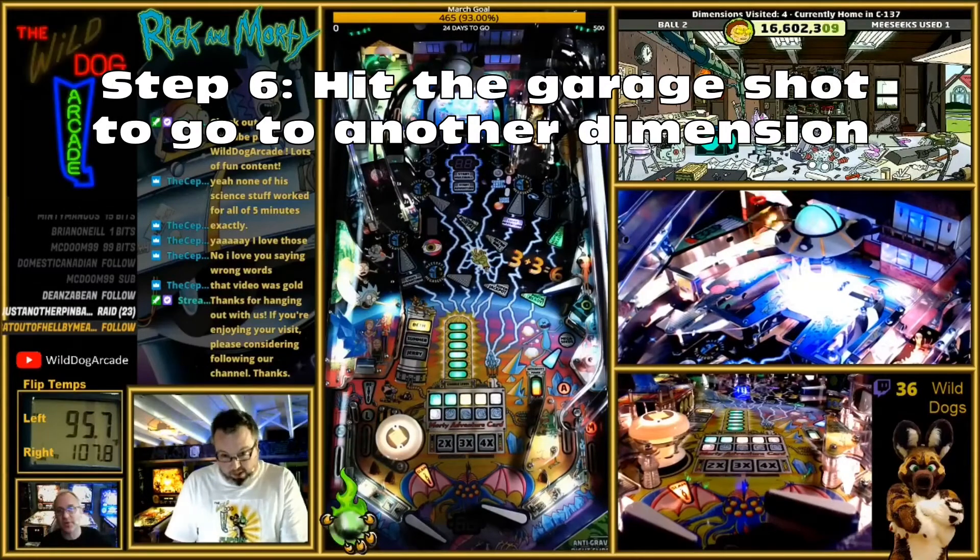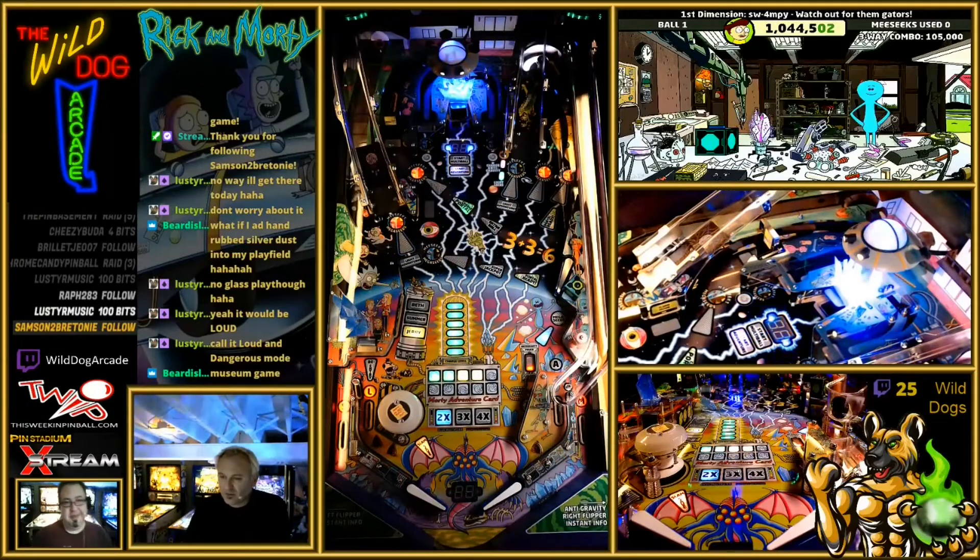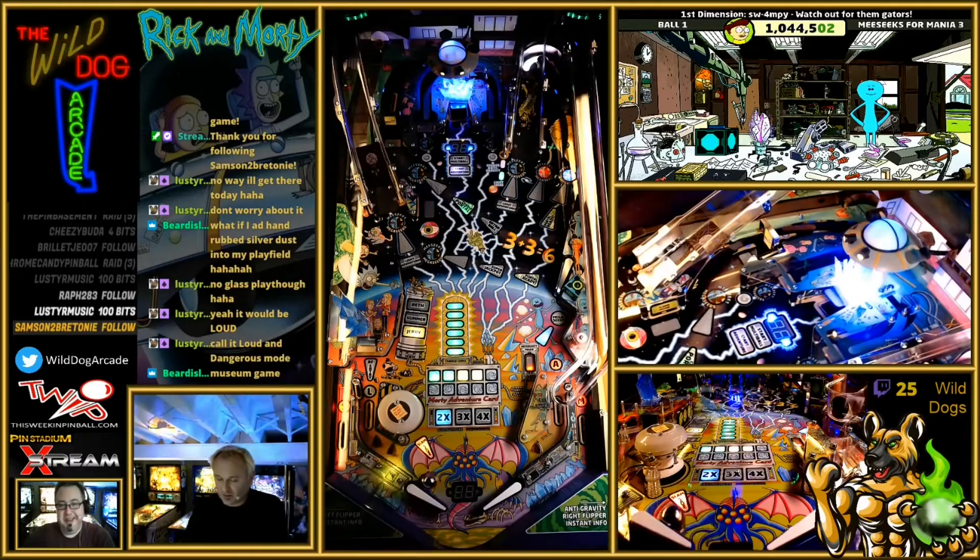Number six: next up is to hit the garage shot to go to another dimension. This will populate the playfield with mega seeds, and getting the multi-ball going will help maximize your collecting.